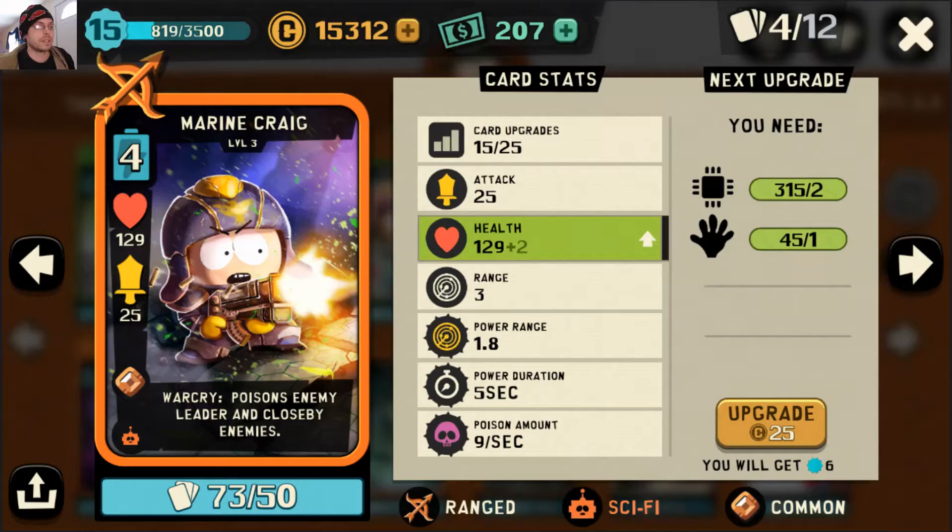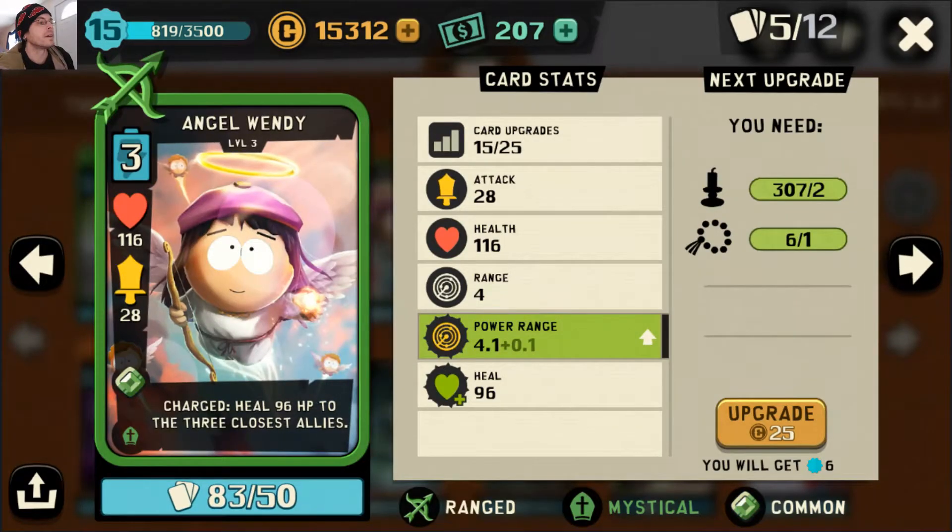We got Marine Craig — he launches poison at the other player, and if we're lucky we can catch nearby enemies. His power range is kind of small since he's only level three. We're trying to do these deck primers using as many base fresh level threes as possible. We also got Angel Wendy — she's a range healer.